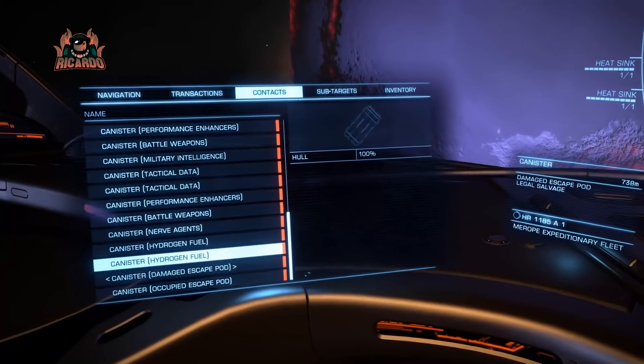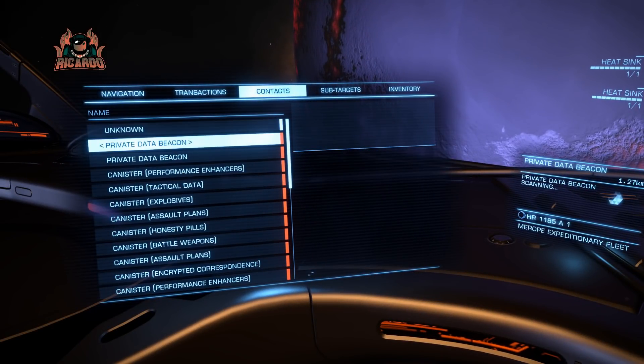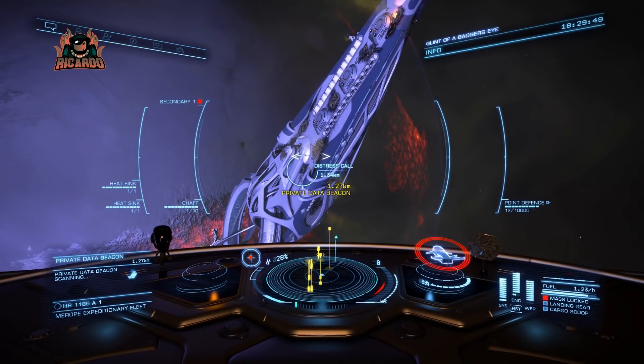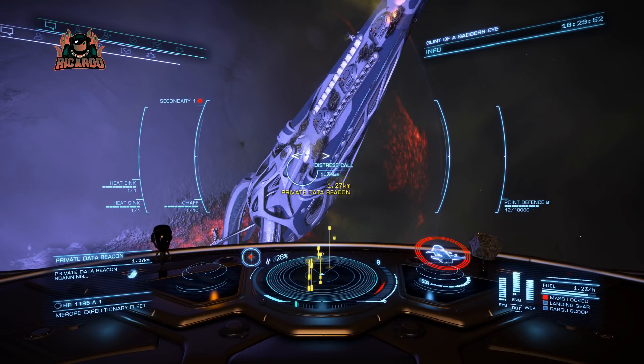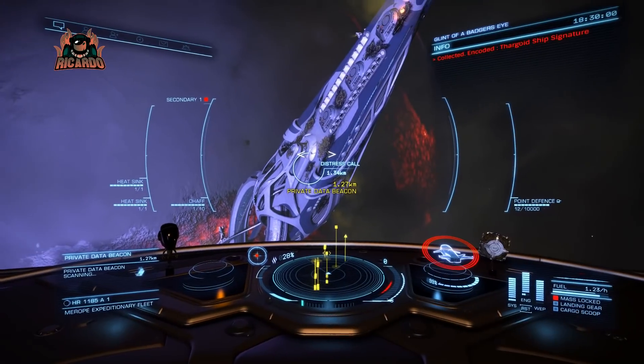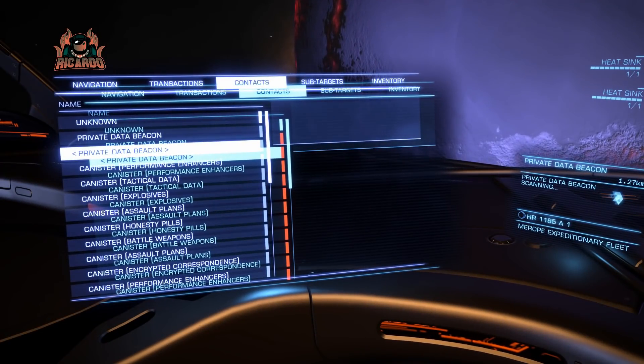There's a wide range of items that if you scoop all those up you can more than likely sell them to the Oracle station, which is looking for virtually everything to try and rebuild. A couple of distress calls as well that when scanned give a Thargoid ship signature. The Thargoid pretty much left us alone — I didn't irritate or aggravate it too much.